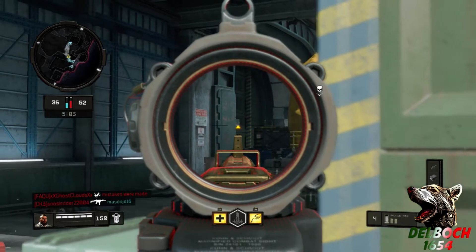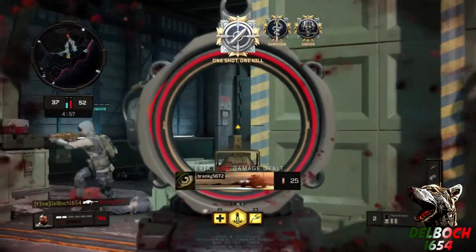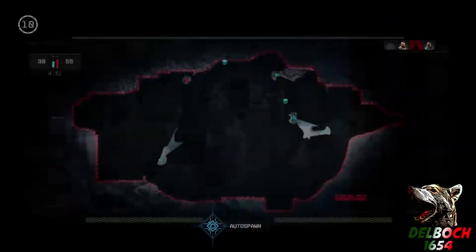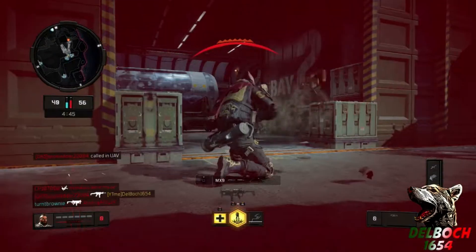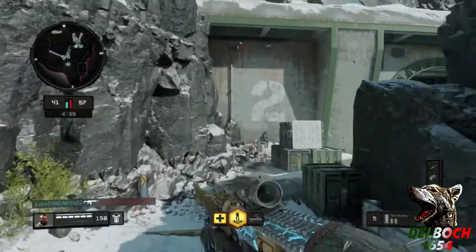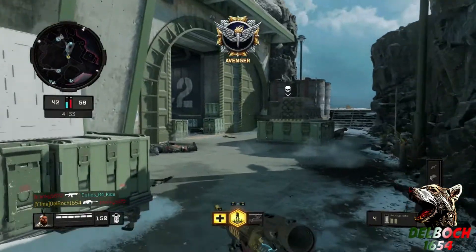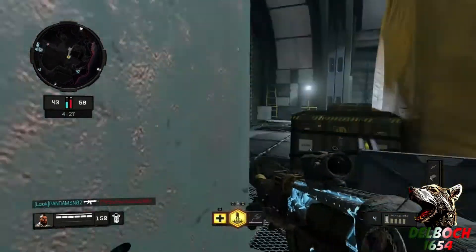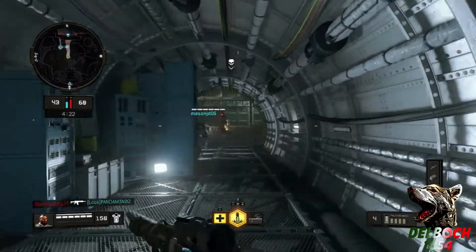I've gotten 20 kills in a row with it in a private match and it stayed green after 10, so I'm not sure what it's going to do — I don't know if you have to do 25 or 30. I'm running armor because I'm just really bad when I play with a sniper, so any little extra help is phenomenal. I'm also using lightweight and dexterity — those are the only perks I really use. You don't need scavenger; if you really want to be a sniper you can use something like dead silent.